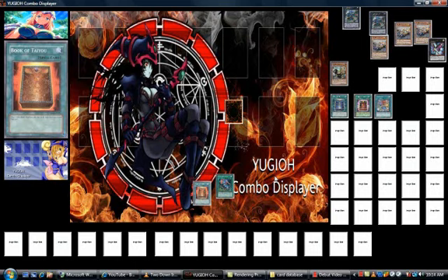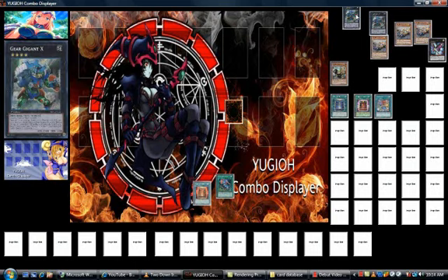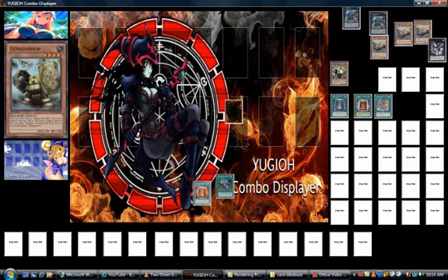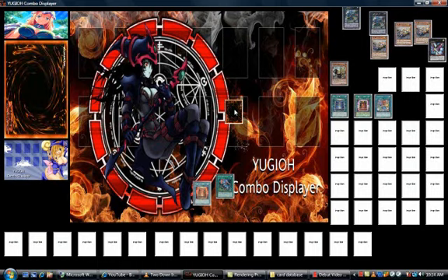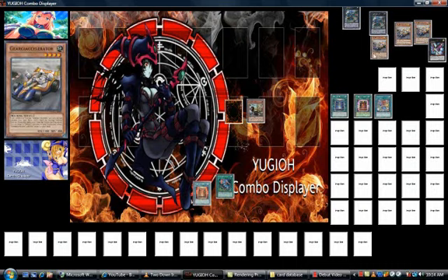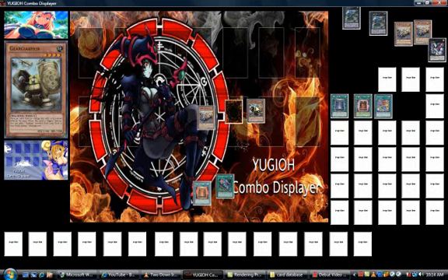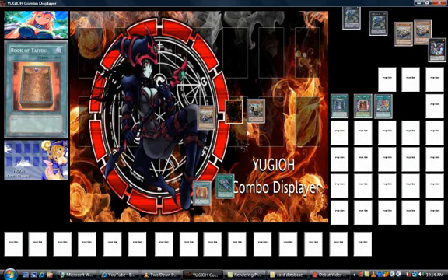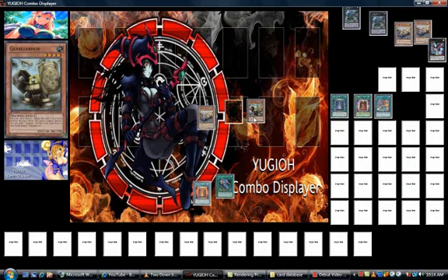This is the second Gear Gigant X OTK — this one's a little bit simpler. The idea is just to make two Gear X. First off, you gotta start with Gear Armor on the field. You flip Armor, activate its effect — it's an Accelerator drop. Activate Armor's effect, set it back down, play Bukatayu to flip Armor back up, get an Accelerator drop.